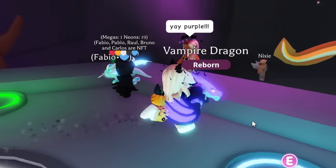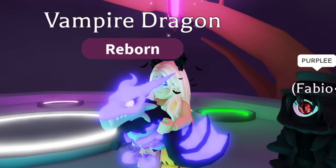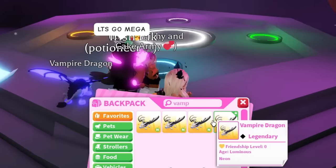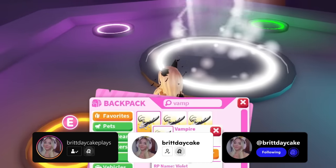It's like lavender. This looks so sick — it's giving Shadow Dragon's little brother. And just like that, the Potioneers helped make all of these Neon Vampire Dragons luminous. So let's go ahead and see this thing Mega.